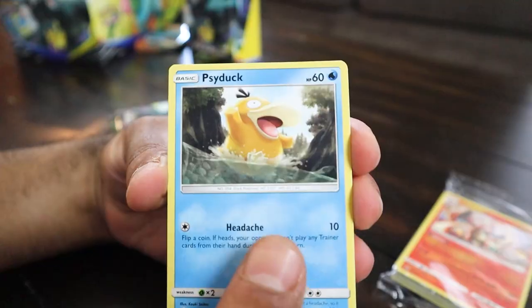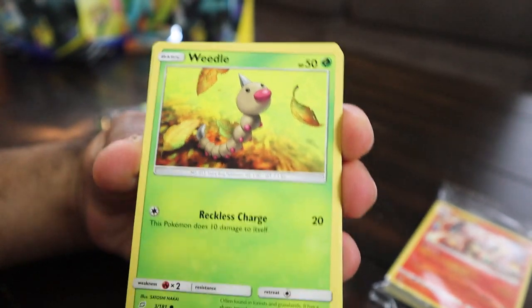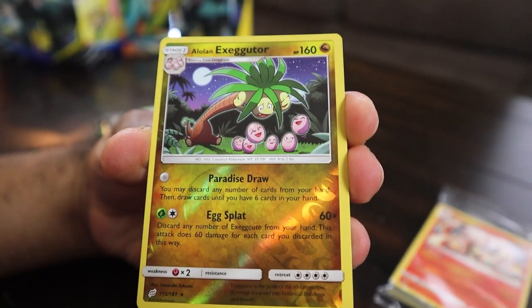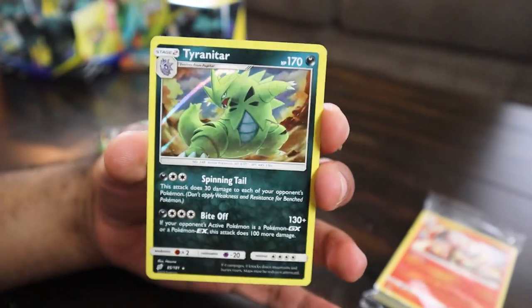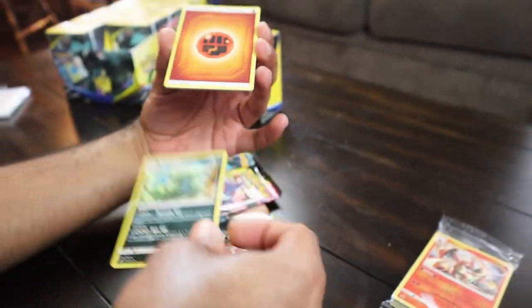Let's see what these packs have. We got Psyduck, Volibee, Weedle, Helioptile, Alolan Executor, and Tyranitar. The King Reptar card! To start it off, I am liking the direction this is going. Tyranitar is one of the few holos I love to get — I'm working on a King Reptar board of Tyranitar at this point.